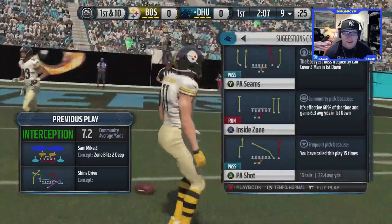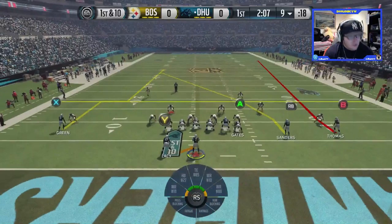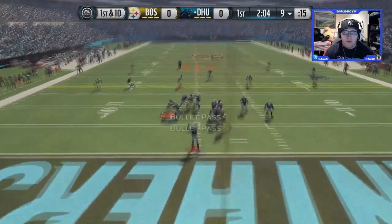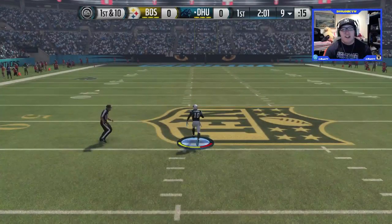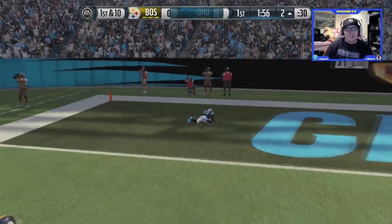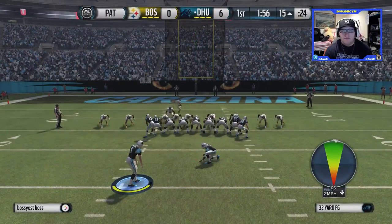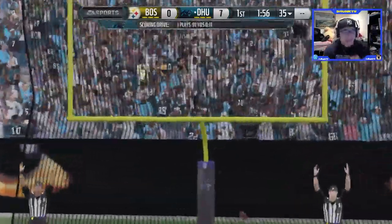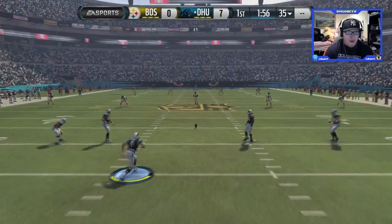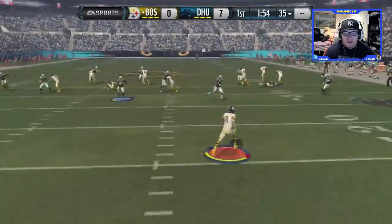Playing that coverage real nice, just standing there waiting for the pick — let's go! Derrick Johnson keeping the other team from getting points on the board. Welcome to the team, Derrick Johnson! Now I'm going to start this guy off with some cheese — play action shot route, see if somebody gets open. Sanders wide open down the middle of the field — 7-0! I've never gone up 7-0 that easy and lost the game. This guy's got to play better defense to beat me.